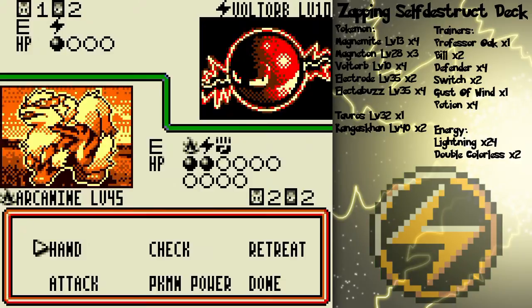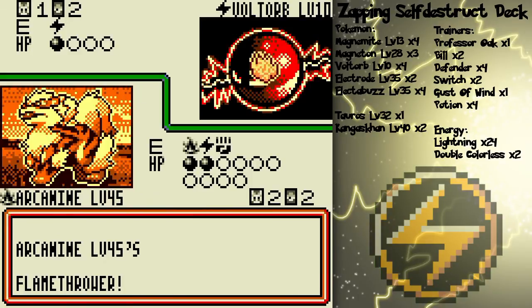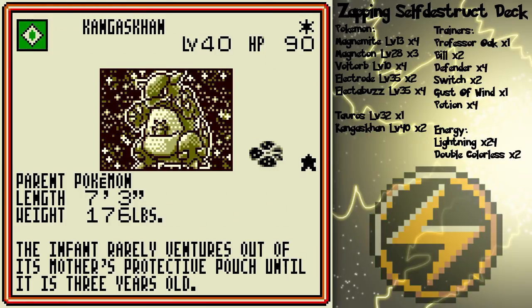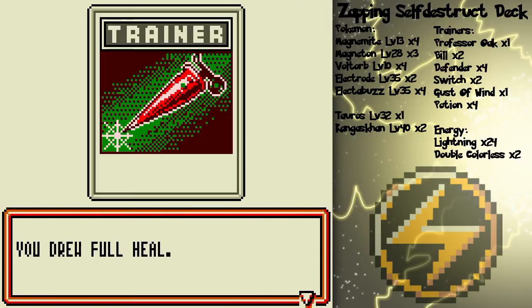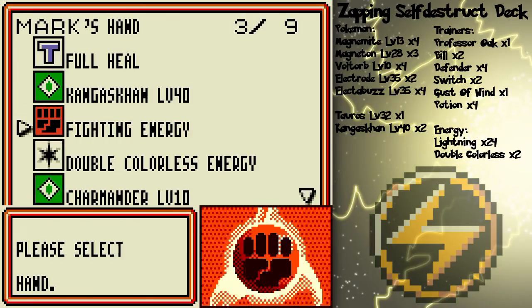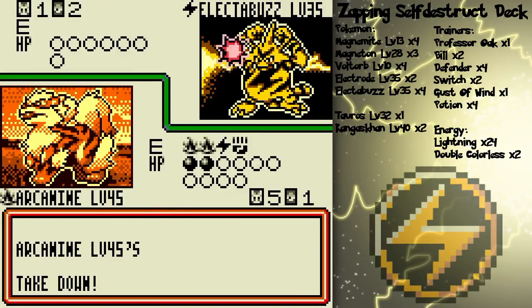Energy removal — I'm gonna use that on Electabuzz. That monstrosity has gotta go. Anyway, Flamethrower. Let's take him down. Let's hope he does not have a Lightning Energy card and continually paralyzes my Arcanine, because that would be really annoying. Oh, he's attaching a Magnemite — really interesting. Then that means I win, because I'm gonna attach a Fire Energy card, and then I'm gonna attack with Takedown. I'll deal 30 damage to myself, but I'll do 80 damage to Electabuzz.